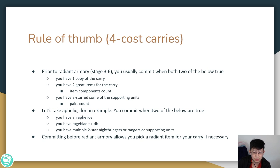Let's take Aphelios as an example. You commit when 2 of the below are true: you have an Aphelios, you have Rageblade and Deathblade for Aphelios, and you have multiple 2-star Nightbringer, Ranger, or other supporting units like Aurelia.